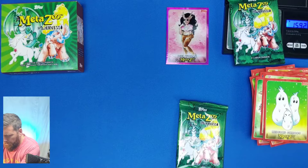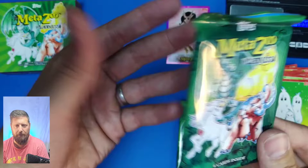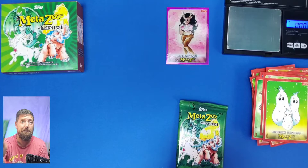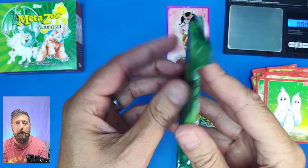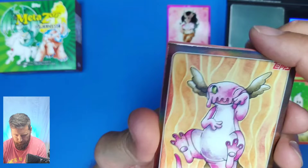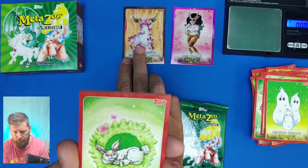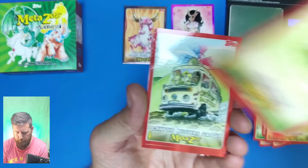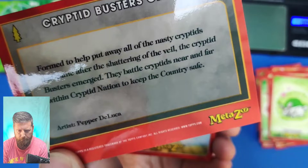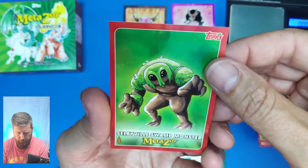This is going to be 15.92 grams - we know because they're all in the same order in each box. It's totally pointless doing the individual packet weighing - I really don't understand why they've done it. Unless you just want to collect the base set and pick them up for a couple of quid. Let's see what holo we get. Pink Mess of Goose Creek Lagoon - that looks really nice, I do like that. Information on the back. Wilderness. Cryptic Buster group. Pretty smart Unicorn. Grassman. Selbyville Swamp Monster - pretty smart.